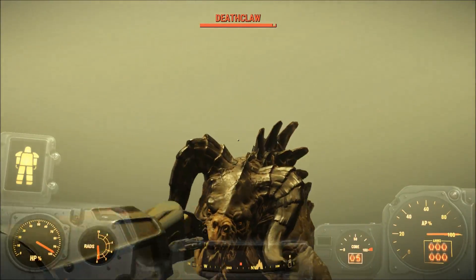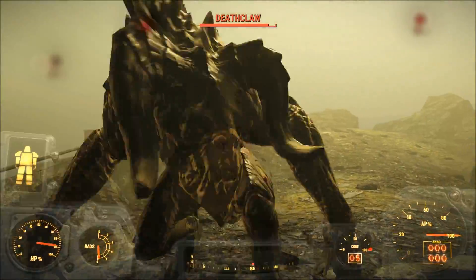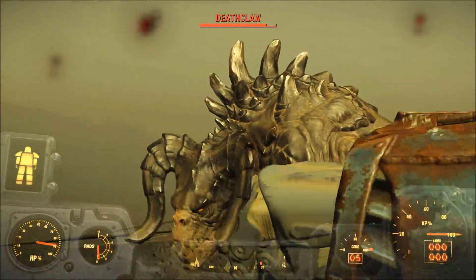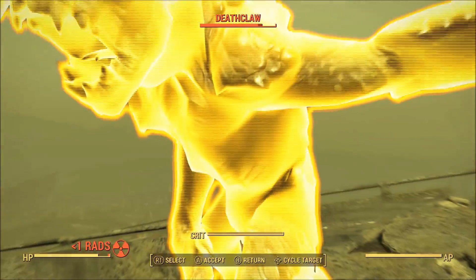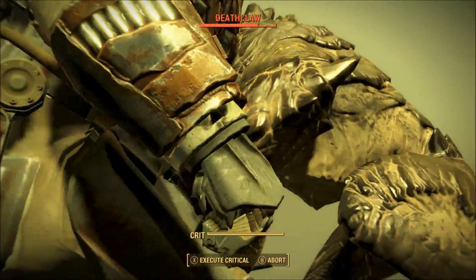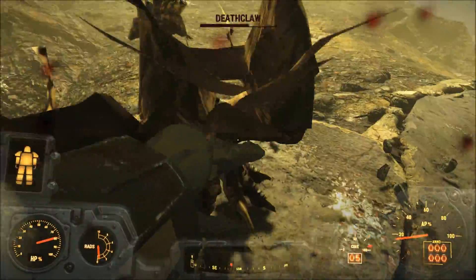We would do a Deathclaw test on this, like with all the other weapons — and in this case, armor pieces. This is a character that is not spec'd for unarmed; I believe this character has about three strength. All things considered, this is actually doing a lot better than I would have expected. Those of you that remember the Zeta gun video — that barely damaged the Deathclaw — but this is actually doing a decent amount of work, considering I'm not spec'd for these skills at all.